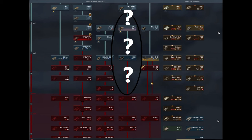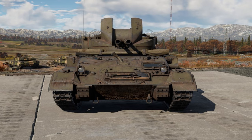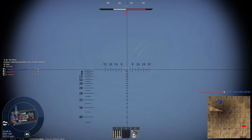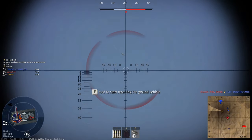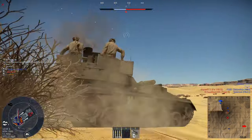So first of all, does this area of the US self-propelled anti-aircraft line really need additional vehicles? Well, we need to look at what vehicles currently fill this gap. Now unlike the British tech tree, there isn't formally a gap, as this is filled by the M19A1 and the M42 Duster. And to be clear, these aren't bad vehicles, with many people using them successfully. Both are armed with hard-hitting twin 40mm automatic Bofors cannons.